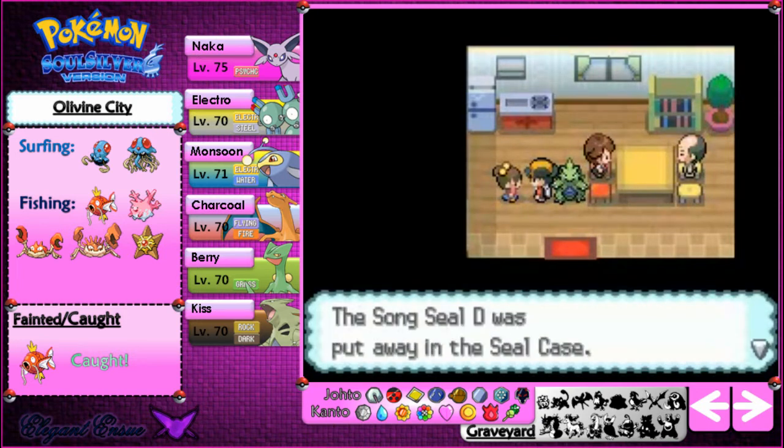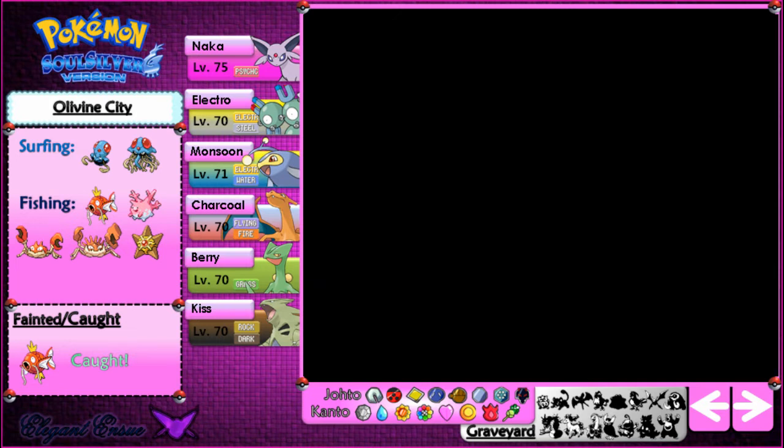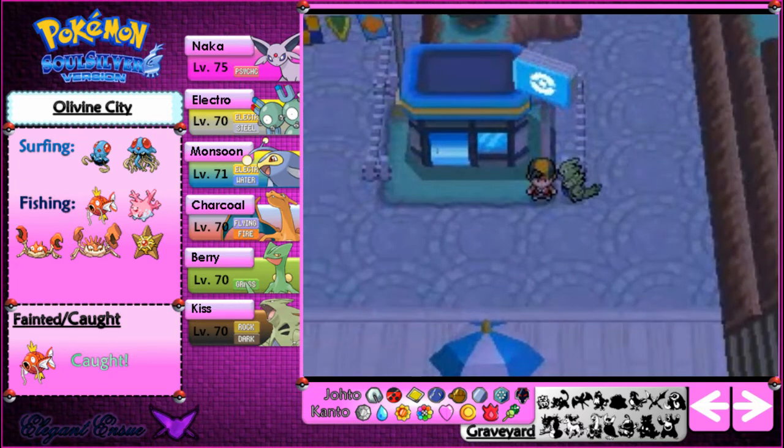We can have some seals here — how generous is she, giving us the seals that her sister gave her. So yeah, if you're early on in the game and you don't have any Oran Berries to grow and can't grow them, what I did in my original Soul Silver game was go to the department store on Wednesdays in Goldenrod City.